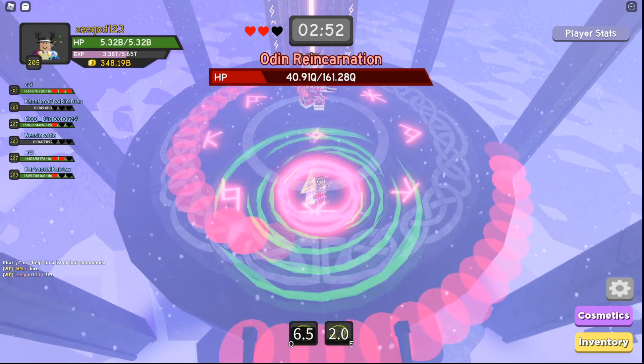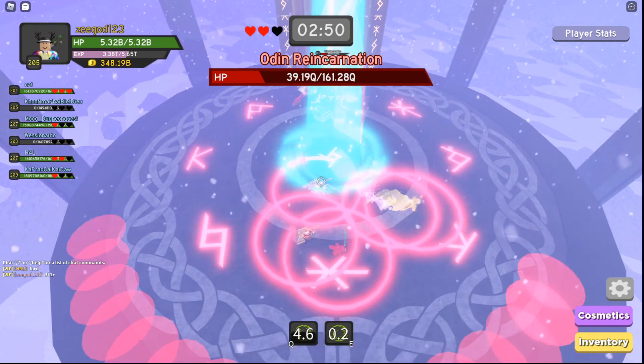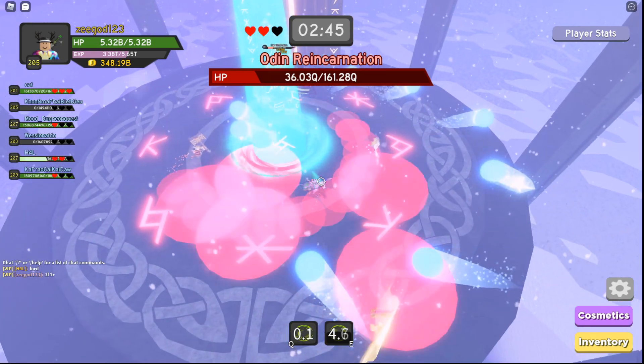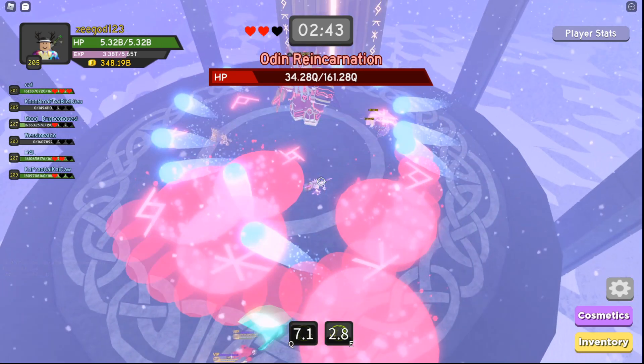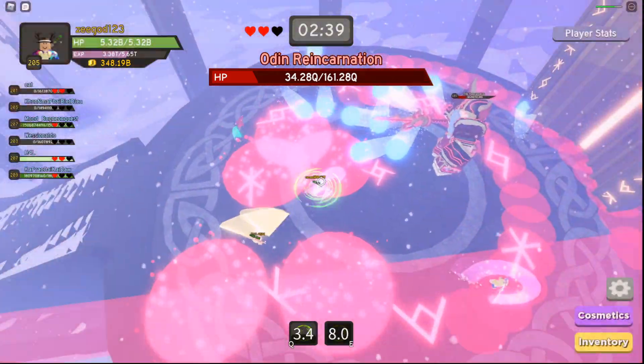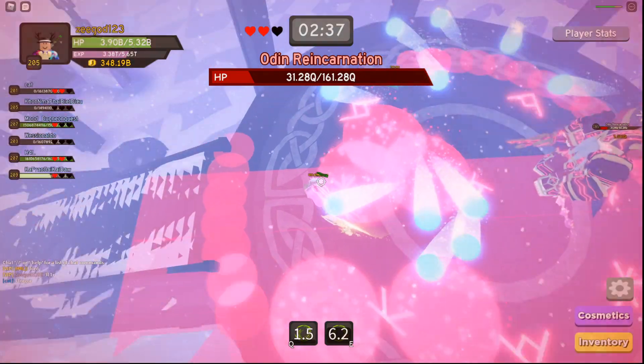The circles where you have to be are always on the same spot. Green is on the left, red is on the bottom, and yellow is on the right. Just re-watch this video if you still don't get how it works.